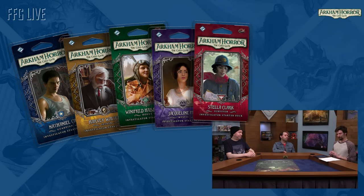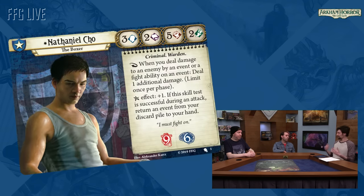First we're going to talk about Nathaniel Cho. He's a totally new investigator — a Korean American boxer, a lightweight boxer. Unlike a lot of high combat characters, he's not necessarily the huge, muscular, broad-shouldered stereotype. He's a bit more quick and agile, which is really interesting. His backstory is essentially that he was asked to throw a boxing match by the O'Banians. He chose not to. They went and broke his brother's legs in retaliation.